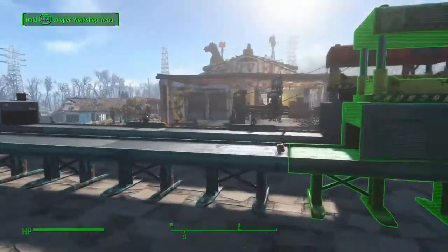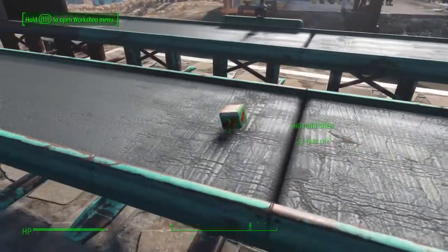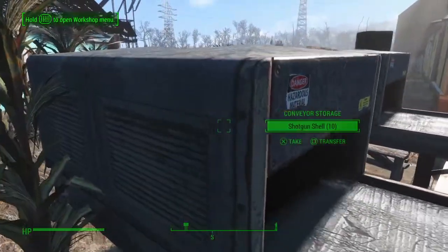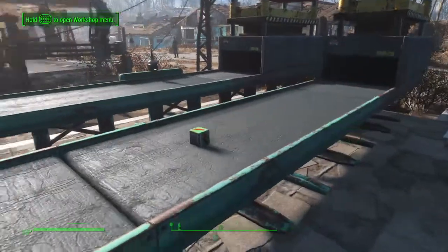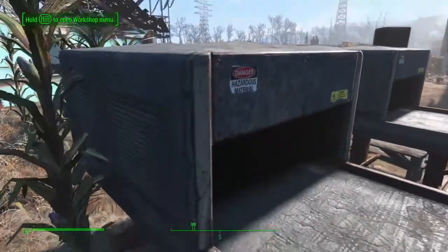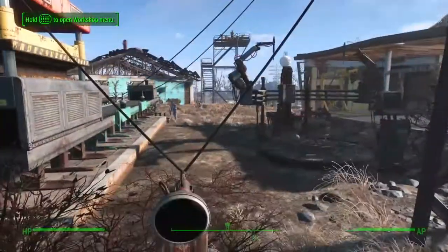There we go — there's 10 shotgun shells, a box of 10. It's going to travel down into the conveyor belt and right into the storage. There are 10 shotgun shells. As soon as that one goes into the storage, another one pops out — there's 10 more into the storage.